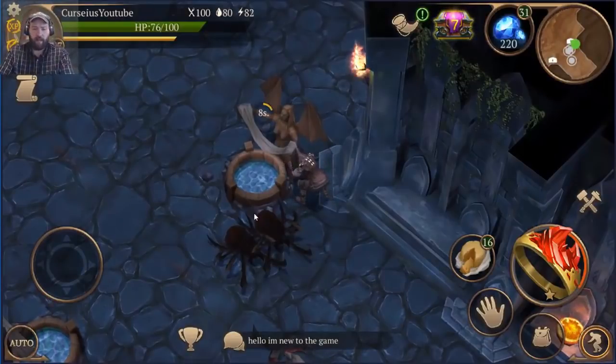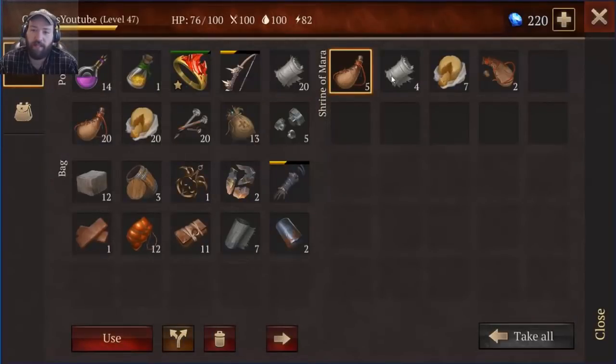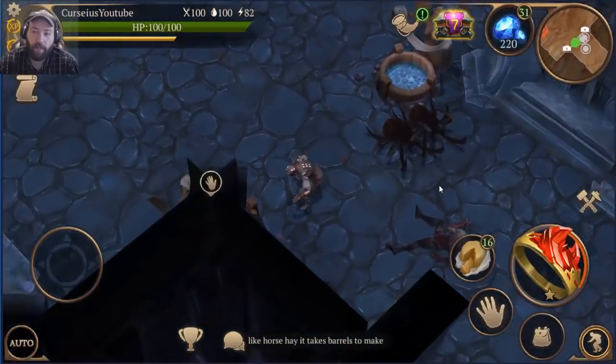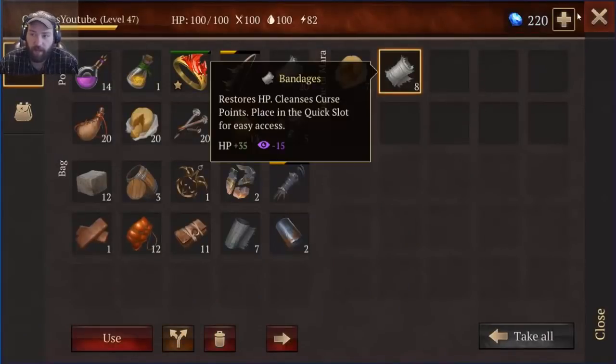Food and water shouldn't be mostly dropping out of these reliquaries. I can understand the water products - full water skins and maybe bandages. But I just get so much cheese. Like, the amount of cheese you get out of the catacombs is ridiculous. Seriously ridiculous - 14 cheese between just two boxes.